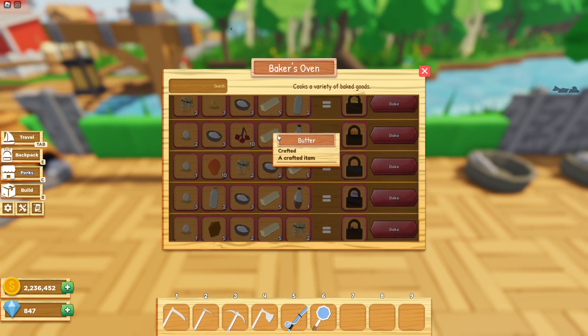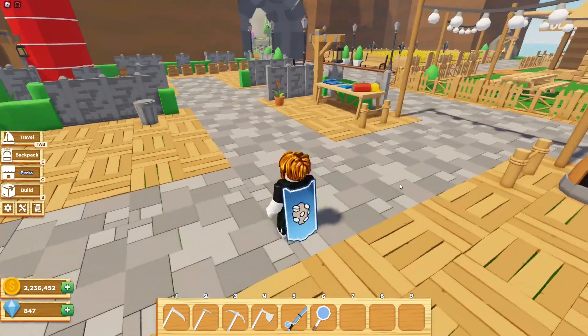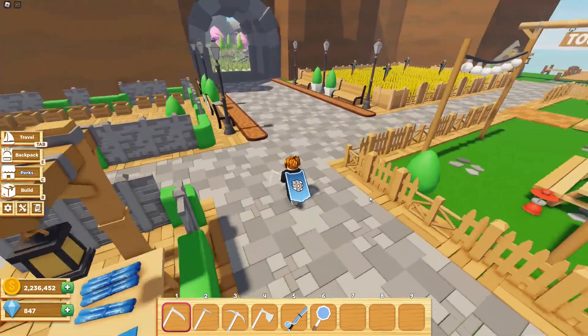Alright, so let's get started. To make flour, the first step is to harvest some wheat. So let me quickly do that for you.